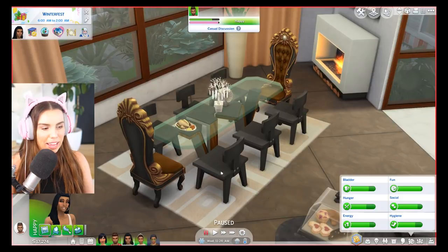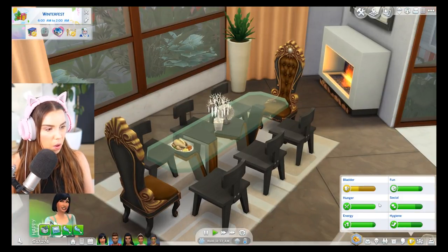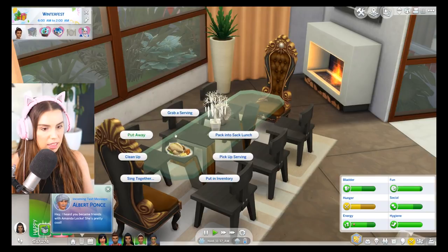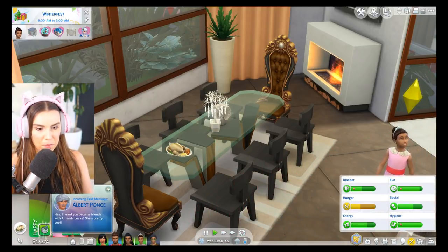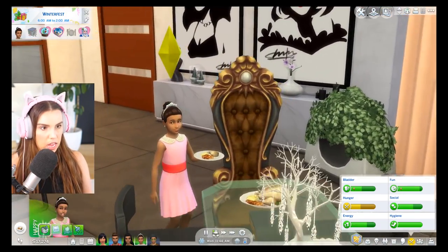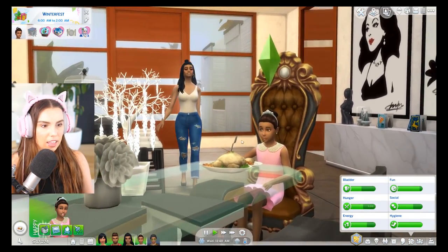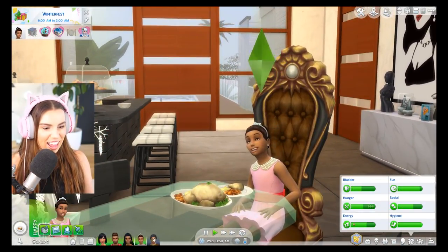Oh, it looks like everyone's pretty full and pretty happy. He can have a shower, Amanda's eating, and she can go to the bathroom. We'll get little Star to eat something and grab a serving. Albert Ponce, I heard you became friends with Amanda — she's pretty cool. I mean, she's like our nanny, she's not my friend. I think they love Amanda. Amanda's brought them up from being young kids, so they would like her a lot.